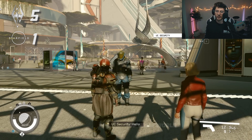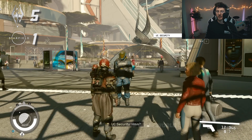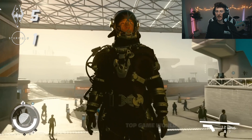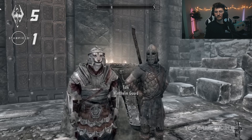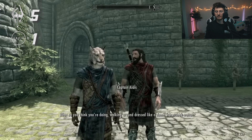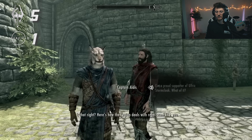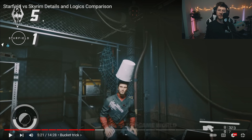Wearing enemy armor — he's got the Crimson Fleet on and UC Security is just chilling. In all fairness, when wearing this in front of SysDef they did mention something, and there were a couple missions where if you were wearing the wrong gear you would get spotted. In Skyrim, wearing Stormcloak armor gets you flagged — 'you're repping the wrong set, walking around like a Stormcloak traitor.' I'll give that a tie.